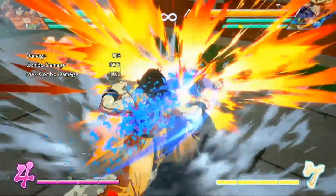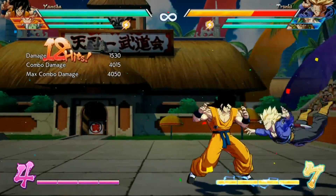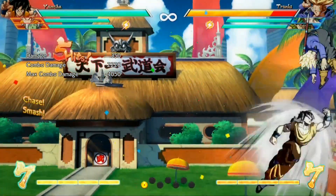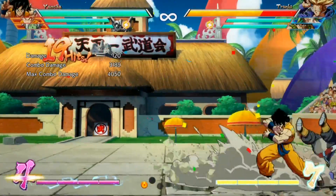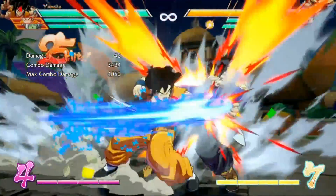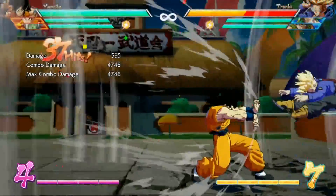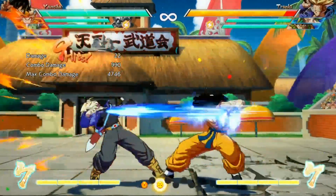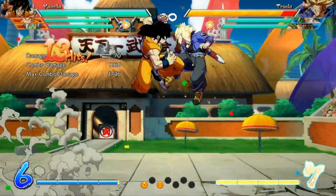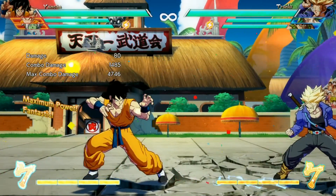In Dragon Ball FighterZ, Meatys are very much still a thing, especially off of level 3 supers because the opponent isn't allowed to recover off the ground. If you watch my stream, I go for Yamcha Meaty Jab off of his level 3 a lot. The reason why this is so good is that basically if they jump or press any button when they're getting up, the Meaty Jab is going to hit them because it hits on the first possible frame. It's a pretty cool setup that a lot of characters tend to go for off of a knockdown in Dragon Ball FighterZ.